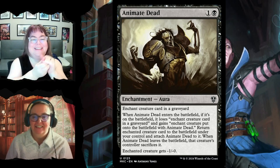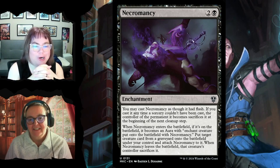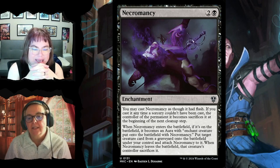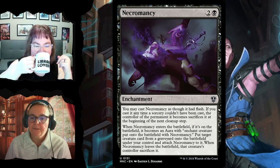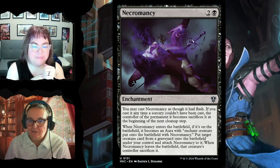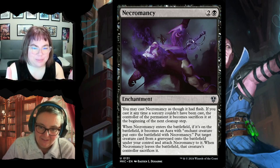Necromancy is a wordy card — you may choose to play it as an instant, and if you do you bury it at end of turn. When it comes into play, choose a target creature card in any graveyard and put it onto the battlefield as though it were just played; Necromancy becomes a creature enchantment targeting that creature. If it leaves play, bury the creature. Essentially: enchant something from any graveyard, it's now yours but it has summoning sickness.